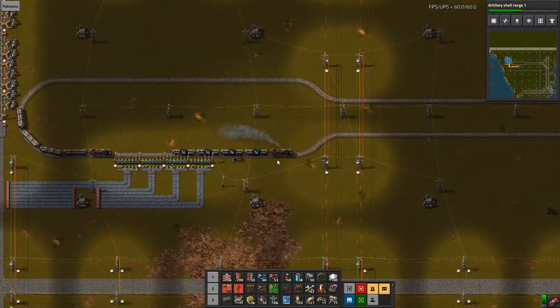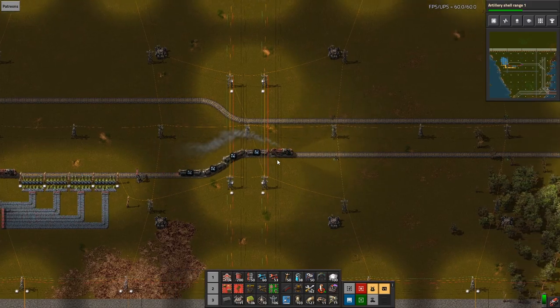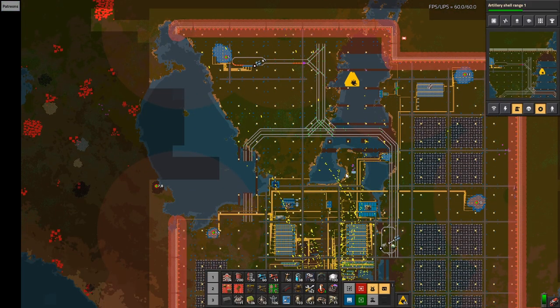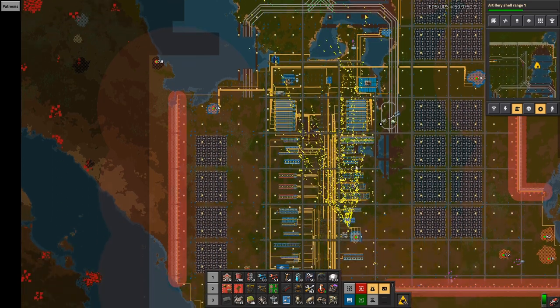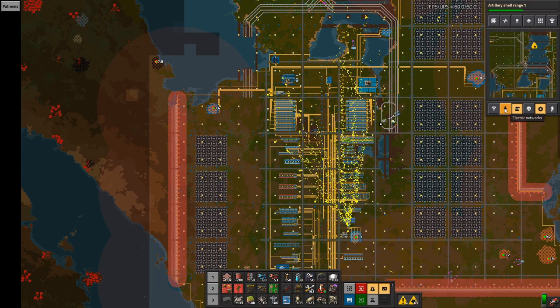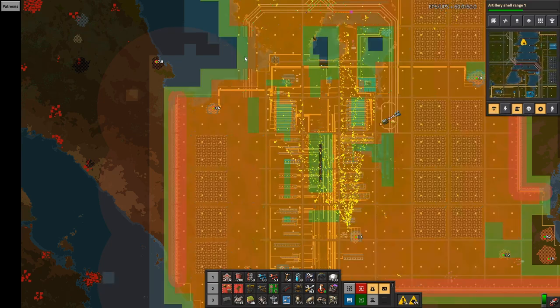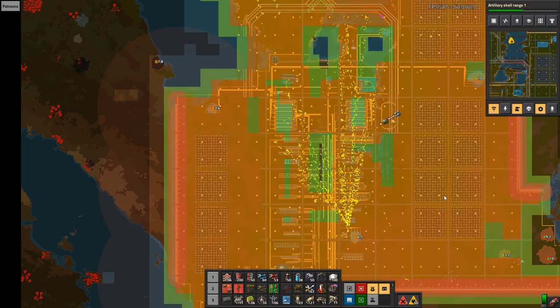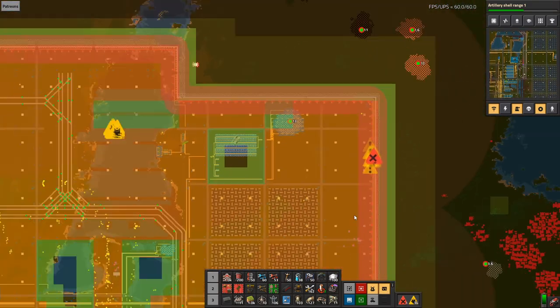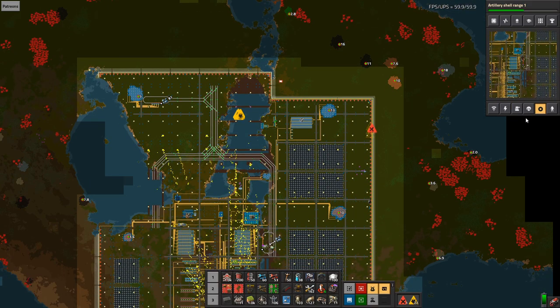We have our first train operational — that's nice. Our artillery shells are working and consuming a bit of our fuel. This one will be built. Where is that? Just a random location — don't care, it'll be fixed. Take that out, take that out.